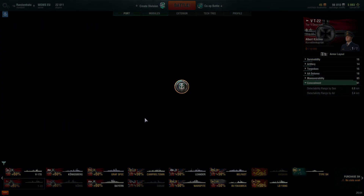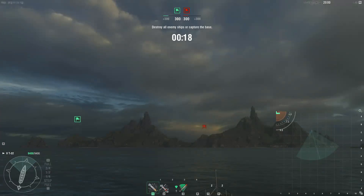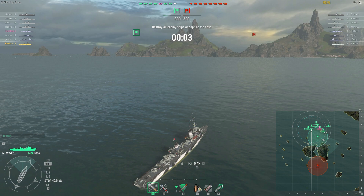Let's take her into co-op and see how she does. The captain is not trained on this boat yet, so he might not be great. Interesting - we're bottom tier and there is an aircraft carrier. But we're the only destroyer, so we haven't got to worry about being spotted by another boat, just the planes. If we figure out where the planes are and head the other way, we might be able to get some sneaky torps in. Possibly.